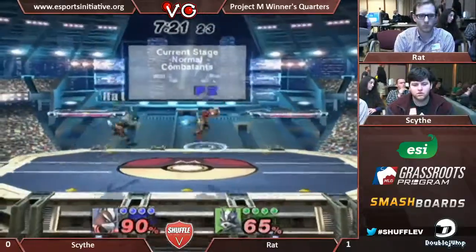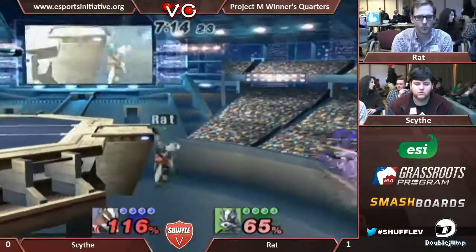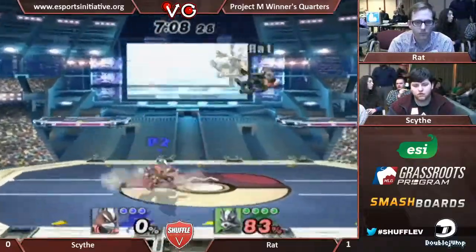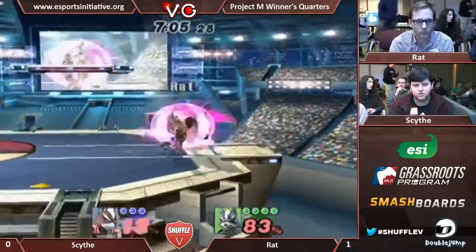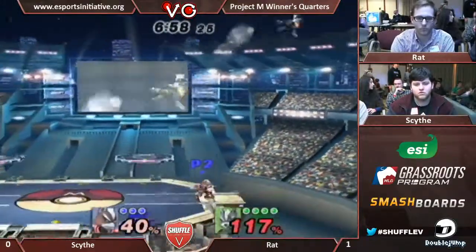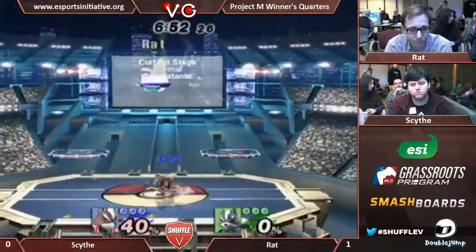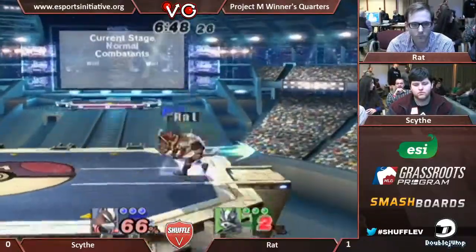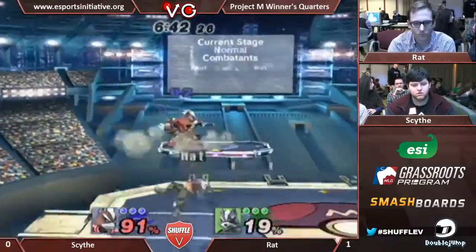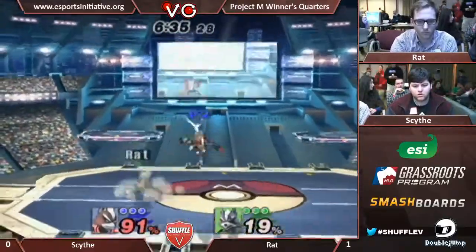He's been really safe with his pressure — both of them, no risks at all. That up air looks interesting, but it worked out. We got a reset with the down air. Another reset. Because now Scythe can't crouch cancel nearly as well on his next dodge. All of Wolf's throws are basically DI mix-ups, so if you don't know where he's going to throw you, it's pretty hard to react to — he gets really strong follow-ups. Is that down smash connected? Wow.